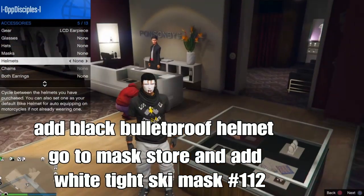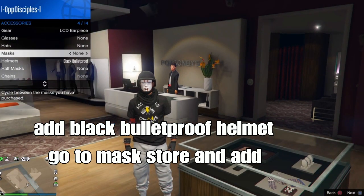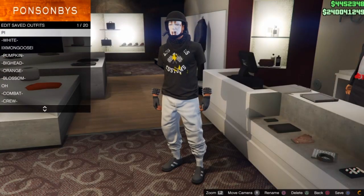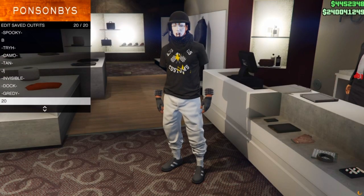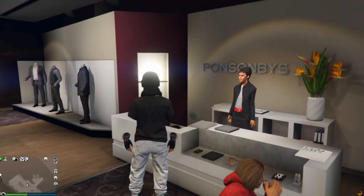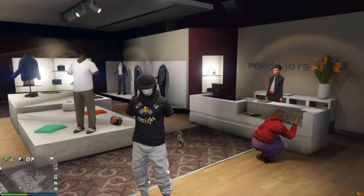Add the black blooper helmet. Then go to the mask store and add the white tight ski mask - it should be number 112. I added this mask at the end of the video. Save your outfit and we're done. This is a clean, dope outfit for your male character. Like and subscribe for more outfits like this. As always, I'm out - peace.